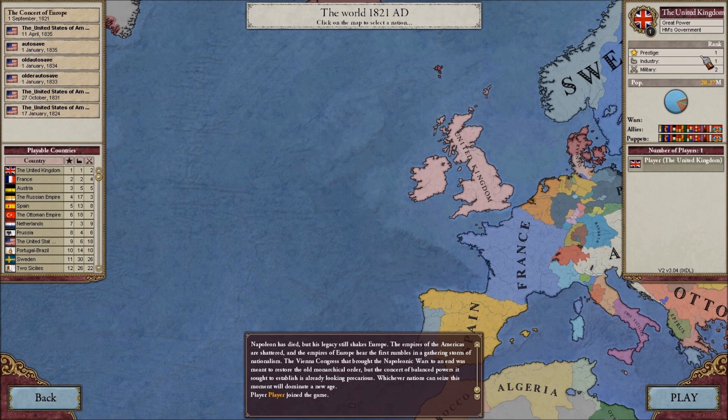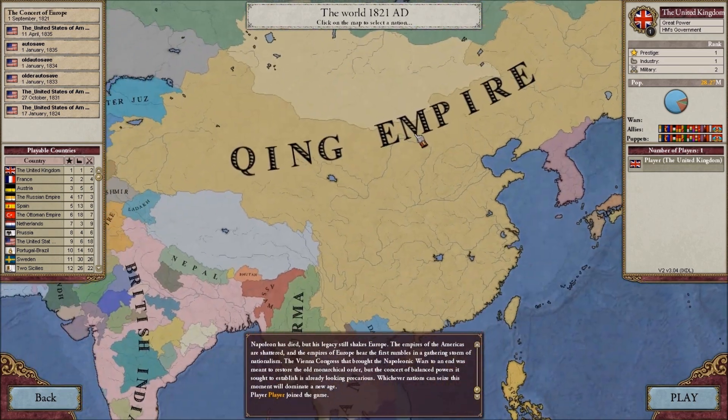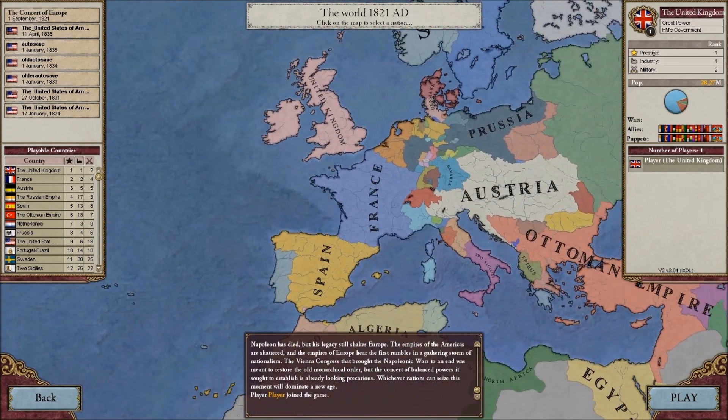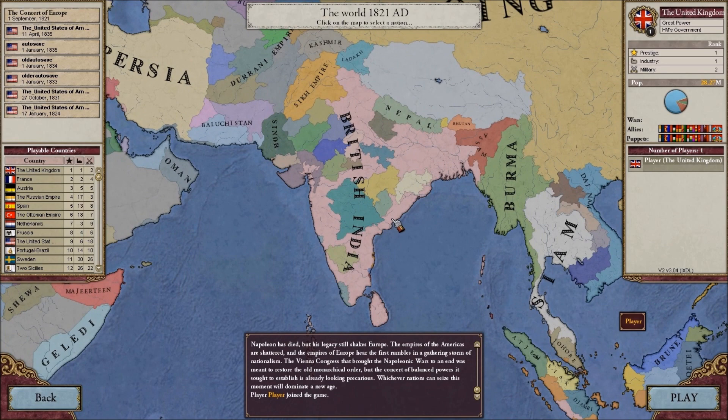We have number one in prestige, number one in industry, and we are second in military — that's only because the Chinese outdo us in the military field. As we can see, we have British India, which is going to be a great focal point for our campaign, because we're going to be expanding our empire quite a bit and trying to incorporate a lot of these princely states — the small countries under our sphere of control.